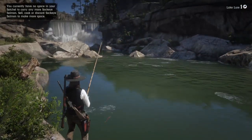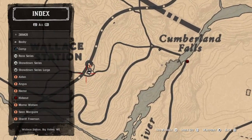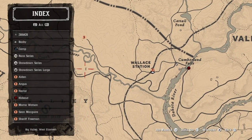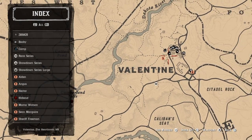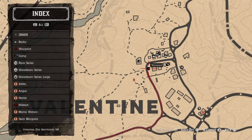It only took me about 15 minutes to catch 10, and the best spot to find them is right of Wallace Station at the Cumberland Falls. In order to catch the salmon you do have to have the lure, which will cost you one gold bar unless you're ranked 30, and you will need the fishing rod which will cost you about $24 and you need to be ranked 14.